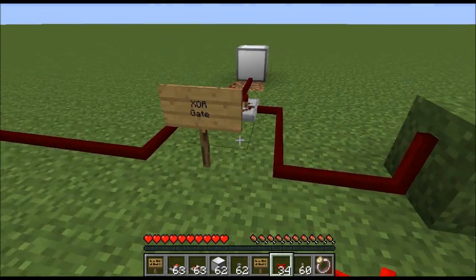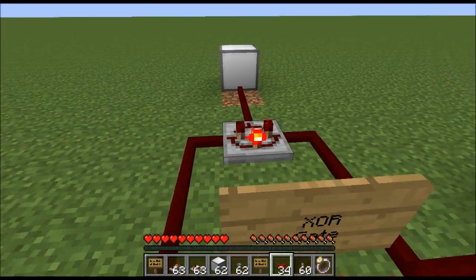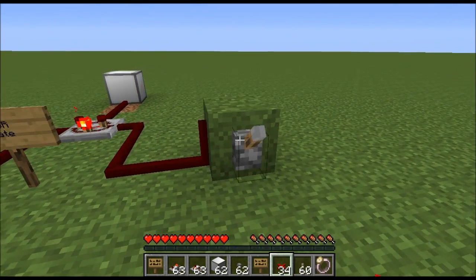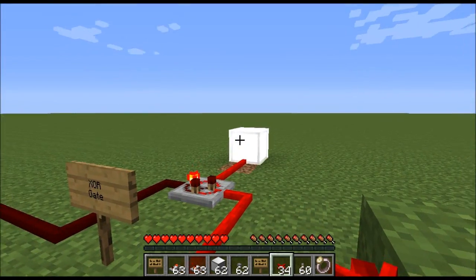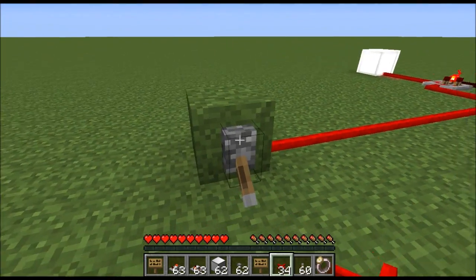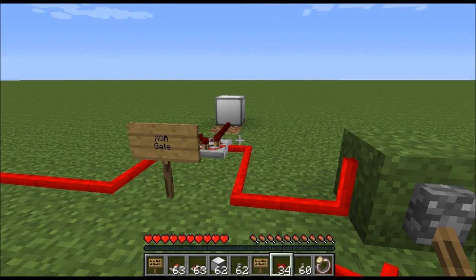It has two inputs, one here and one here — they come in the sides — and here's the output. This is similar to an OR gate: with an OR gate, if either input is high the output is high, and if both inputs are high the output is still high. The Exclusive OR is slightly different. If I flip one switch the output goes high, and the same for the other switch, but if I turn them both on it goes off — that's the Exclusive OR.